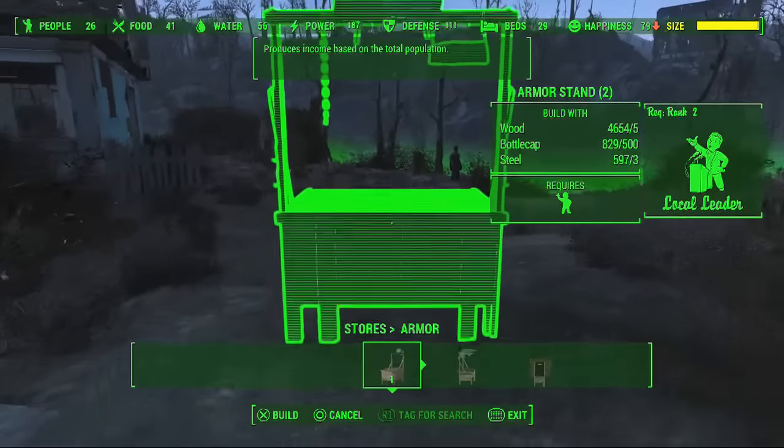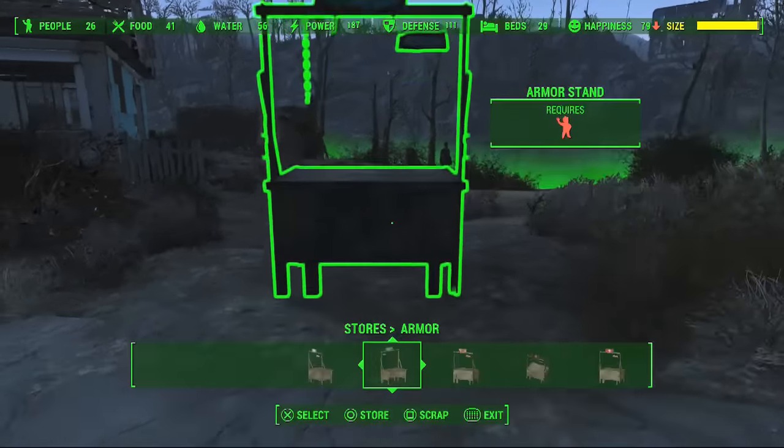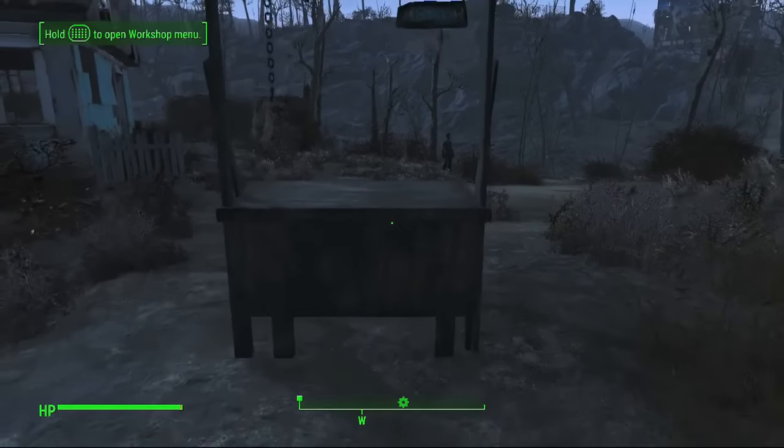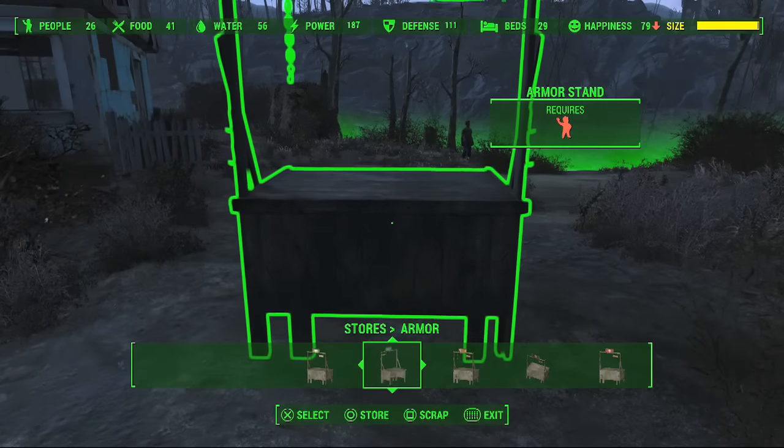So what I'm going to do is just place the first one. You're going to want to build it, exit the workbench, open it back up, and you're going to be hovering over it — it's going to say select store and scrap. What you're going to want to do is press scrap, select, and store all together at the same time, within a split second between each one.